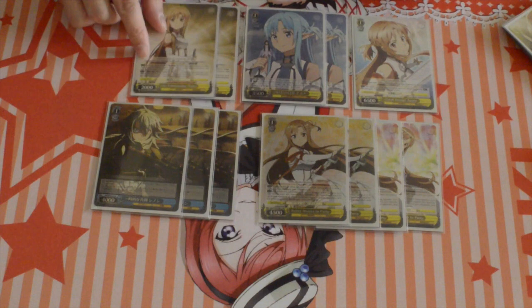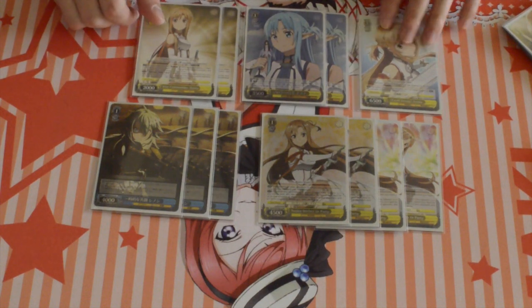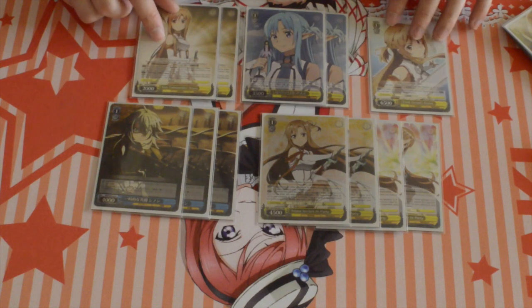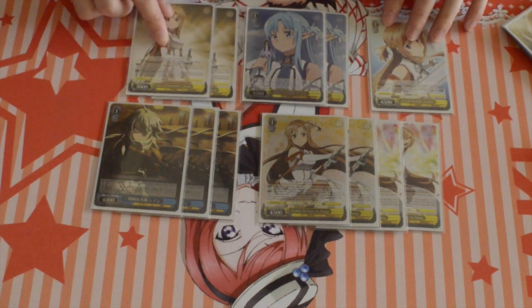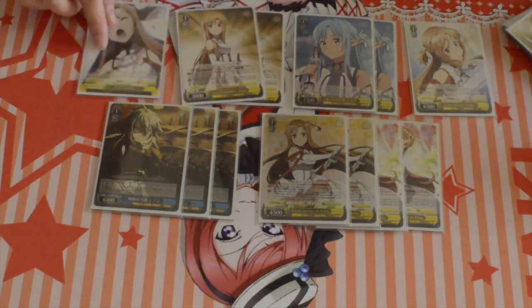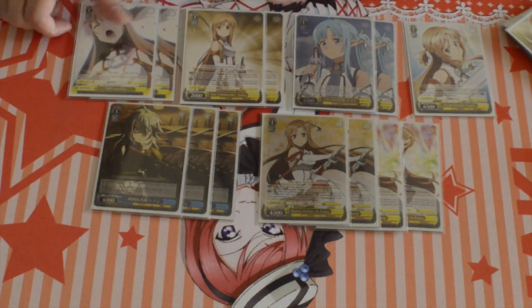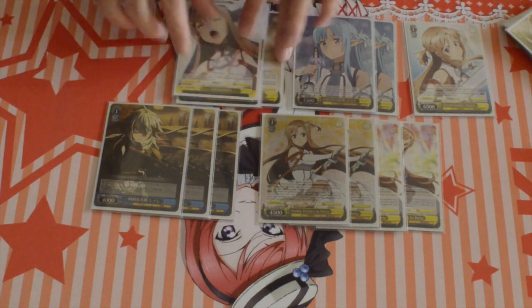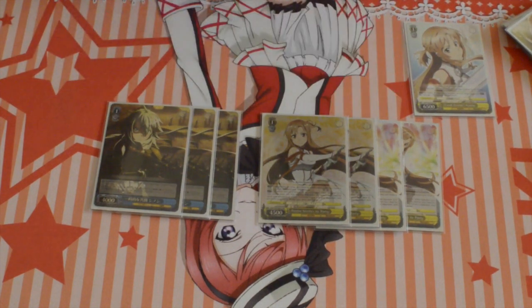Next is 2 Vice Commander Asunas. This card is a 1000 backup, and when you use the backup with 2 or more avatar nets, you can give 1000 to another character — splittable, 2k, costless backup. And then 2 self-sacrifice, just a 1-1 3-5 event backup, helps keep your field alive. And that's 14 level 1s.